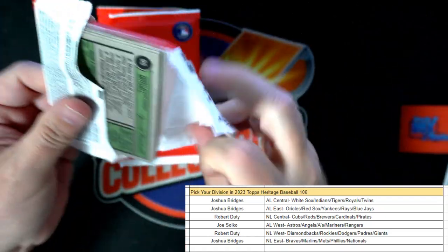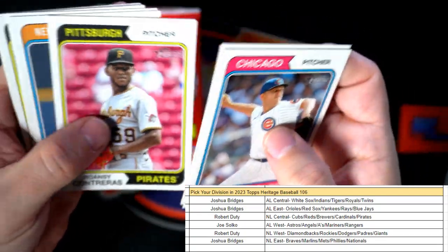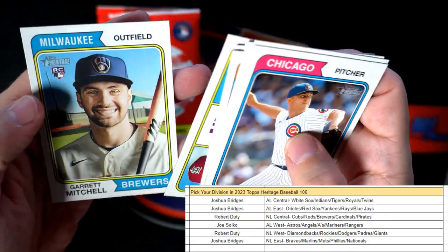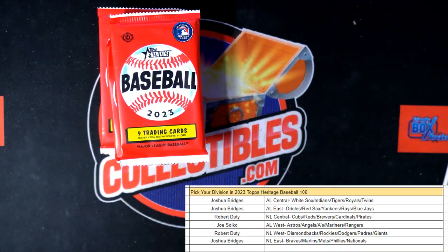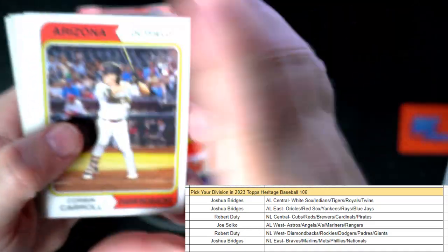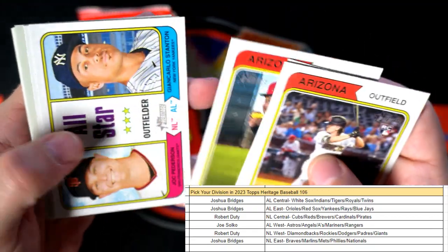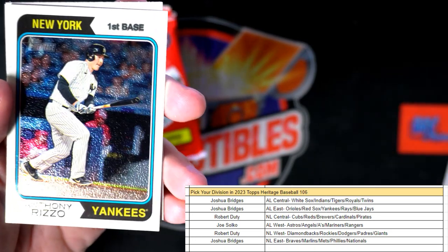We've got a few packs left. They're hiding from us in this box, these short prints. There's a rookie all-card ship, D.L. Hall, and there's an Anthony Rizzo parallel there - Yankees. That's Elise Joshua B. coming out to you. It's going to be numbered 337 of 999, a nice Anthony Rizzo parallel.